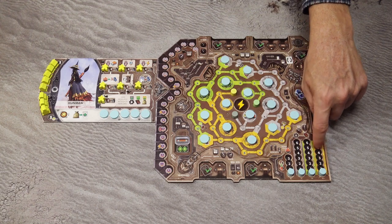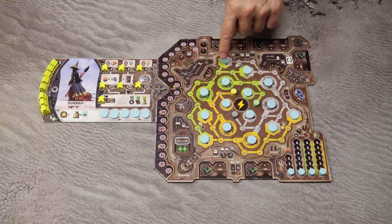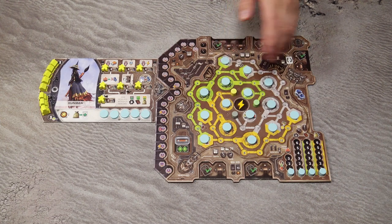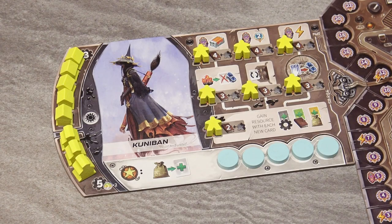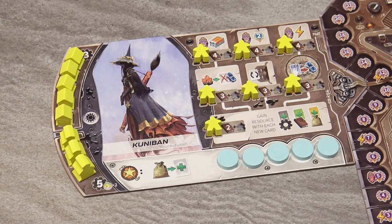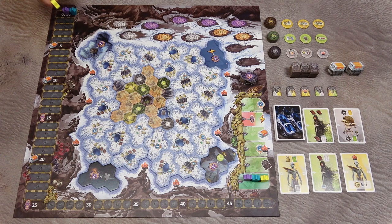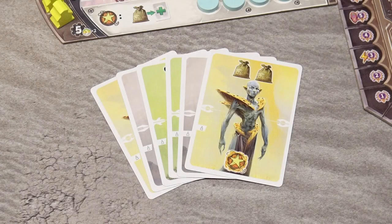Take 1 energy token and place it in the center space of the player board, and 1 switch token set to green light. Place the resource markers on the 0 space of each resource track. Place progress markers on the designated spaces on your player board, with 5 of them on your tribe board. Then place one pawn on the 0 space of the points track and another on the starting space of the hibernation track.